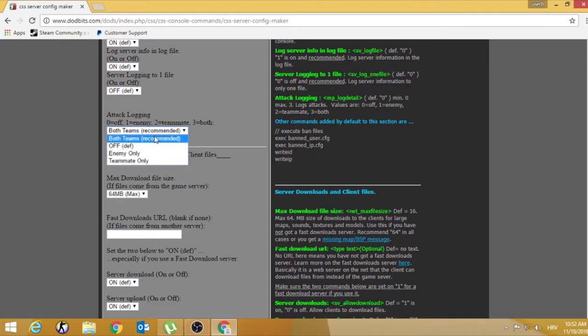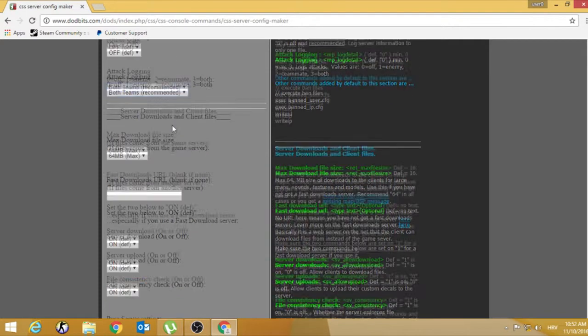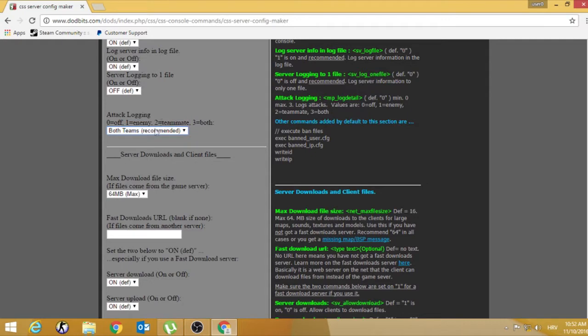Attacking logs — set this on for both teams, so the player can join as terrorist and CT.